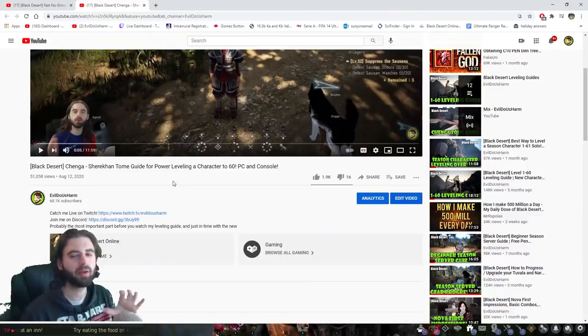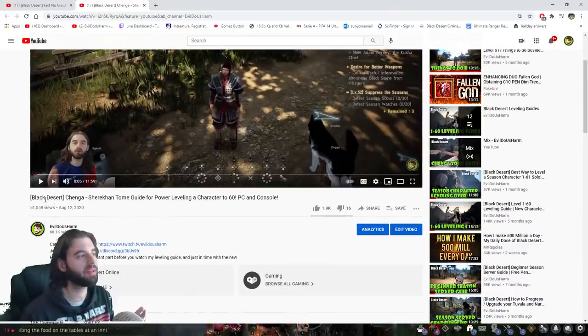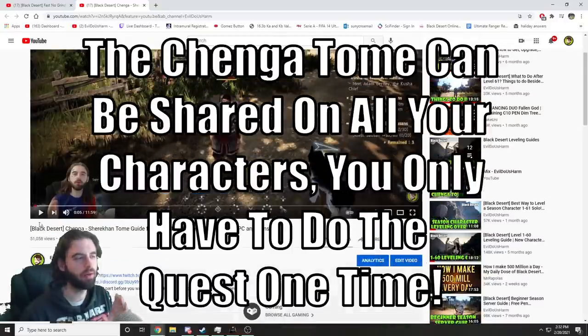This tome can be obtained from about an hour and a half of work in Black Desert. I have a full video guide about how to get this tome, linked in the description below, so if you don't have a Chenga Tome yet, follow that guide to pick it up.